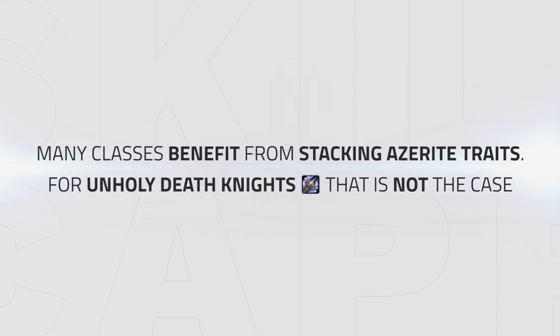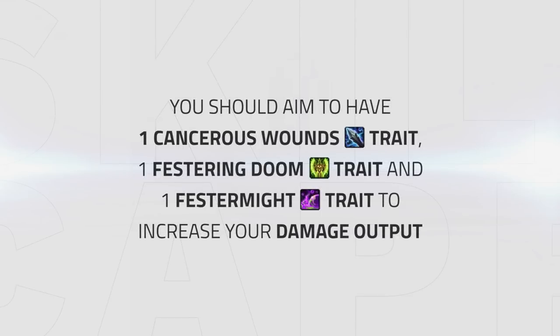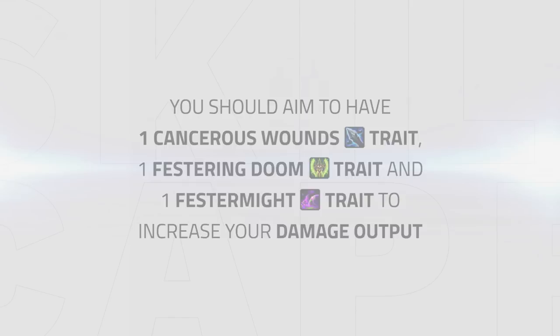Many classes benefit from stacking Azerite traits, but for Unholy Death Knights that's not the case. All three traits work well together, so you should aim to have one Cancerous Wounds trait, one Festering Doom trait, and one Festermite trait if possible to maximize your damage output.